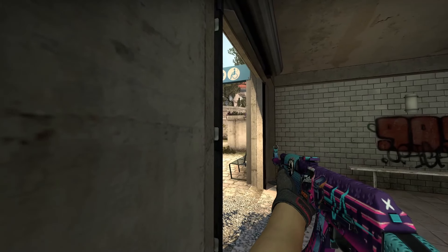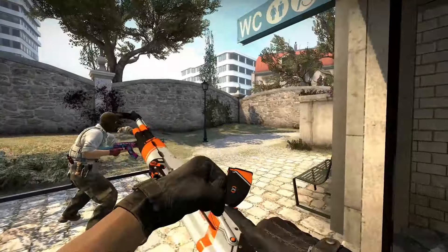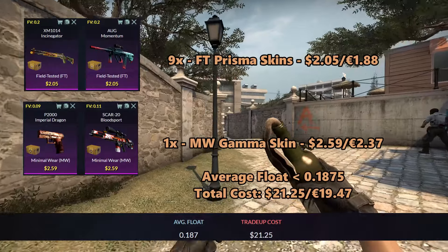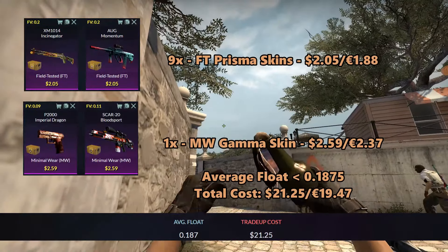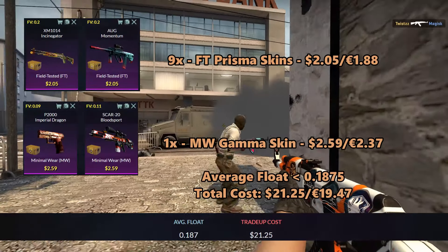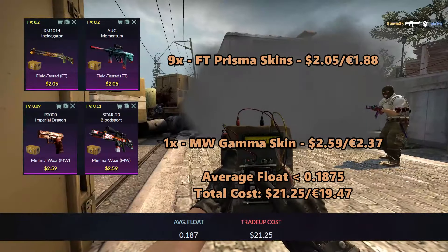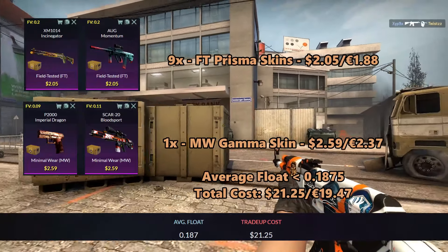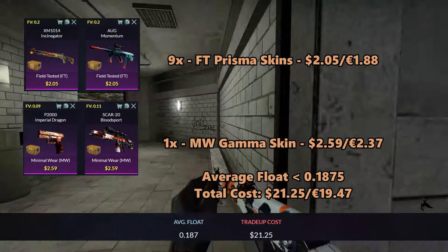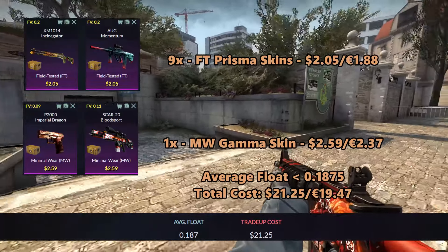For the last trade-up — the bonus one — this will be a Minimal Wear M4A4 Emperor trade-up using nine Field-Tested Prisma 1 skins and one Minimal Wear Gamma 1 skin. For the Prisma 1 skins, use the XM1014 Insinuator or AUG Momentum at $2.05 each. For the Gamma 1 skin, use the SCAR-20 Blood Support or P2000 Imperial Dragon at $2.59 each. The average float must be under 0.1875 — use Field-Tested Prisma 1 skins under 0.20 and Minimal Wear Gamma skins under 0.09. Total cost is $21.25 or 19 euros 47 cents.